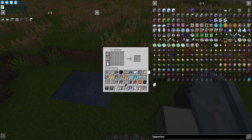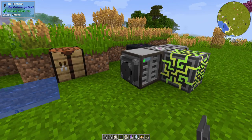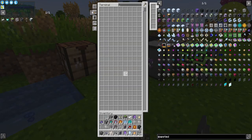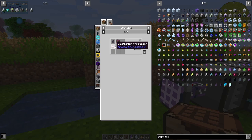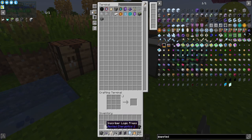Then we're going to go ahead and craft our ME terminal. That does not work if you place it on the ME controller, nor does it work if you place it on the ME drive. So you're going to need a glass cable, and that's going to allow you to access all of your inventory. A crafting terminal is just going to be a terminal, a calculation processor, and a crafting table. The crafting terminal works on a glass cable as well.